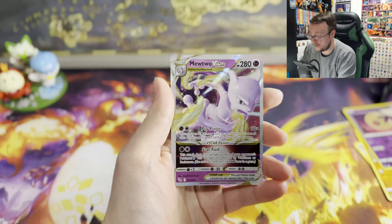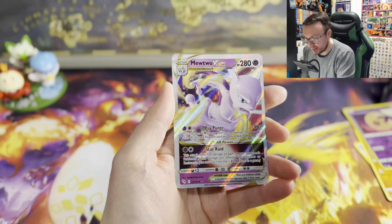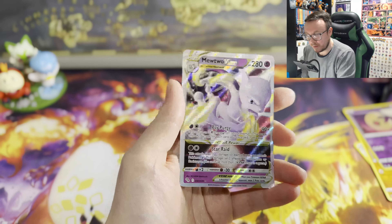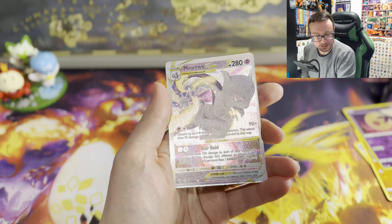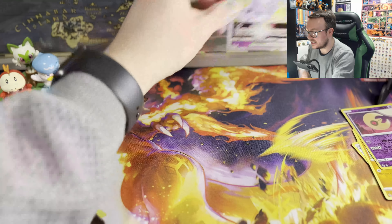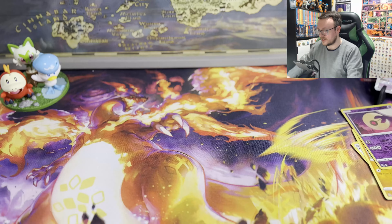Straight in — the Mewtwo V-Star! Wow, wow, wow! He looks absolutely glorious — the texture on that! First pack out of ten! I mean I did just say this was going to be probably the only time we open them, so we'll go straight in — hey, if we get the alt art on this!